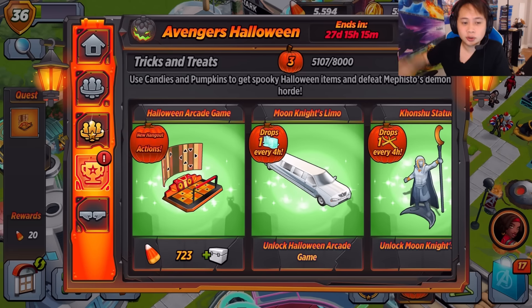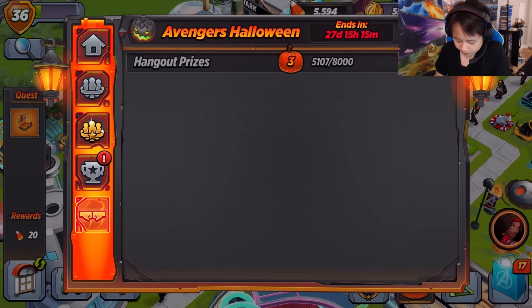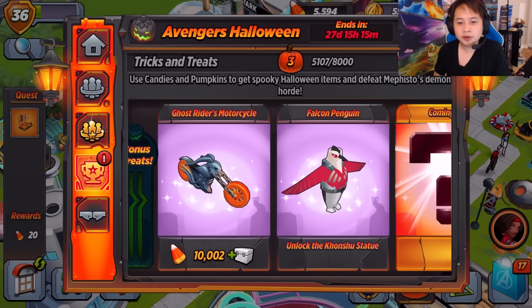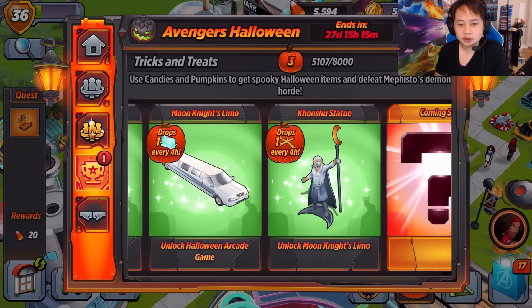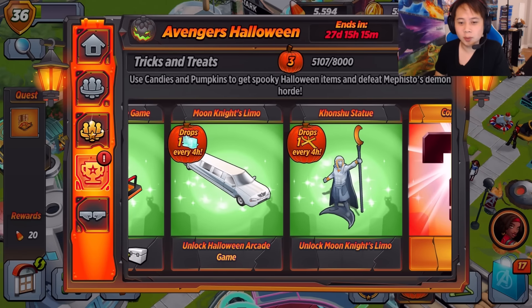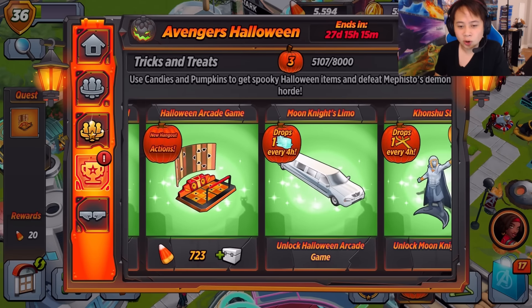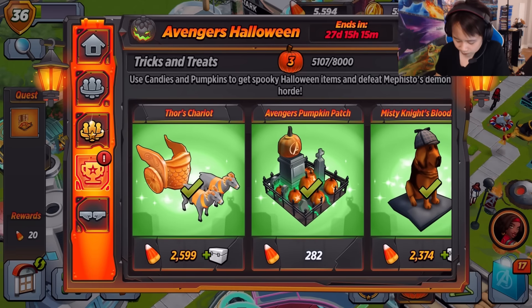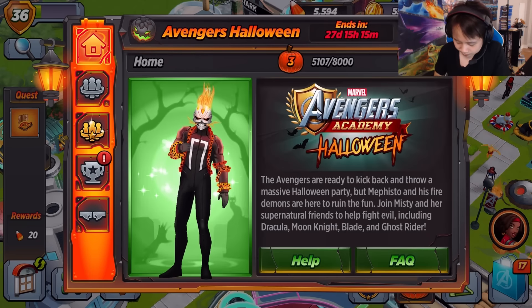Get the arcade — the Halloween arcade thing. I'm not too sure if I want to get this, it just adds a new action. Let's go over here. Oh, that is a new thing. So you have some new stuff here — I'm not sure what is new though. The Moon Knight limo and the arcade.